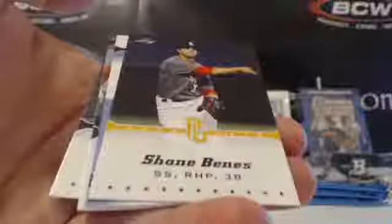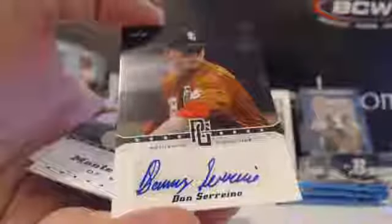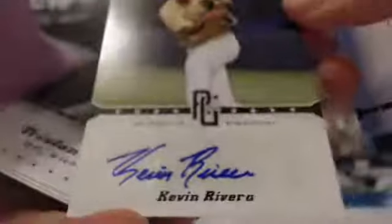Let's go back to Greg — two packs for Greg. Yellow, Shane Bennis, for Greg. And Dan Serino, blue ink auto, unnumbered. The yellow autos are numbered; the yellow base aren't numbered. Dan Serino auto for Greg. One more for Greg — Kevin Rivera for Greg, and some base.